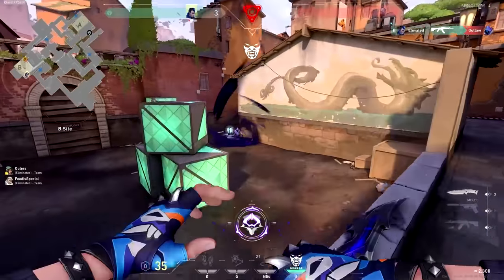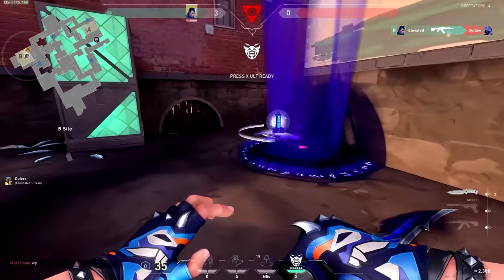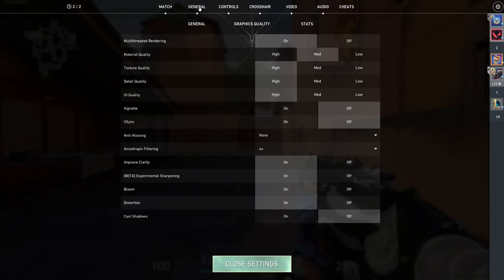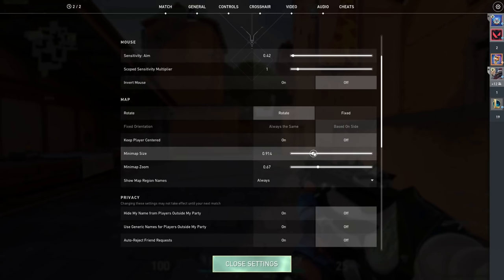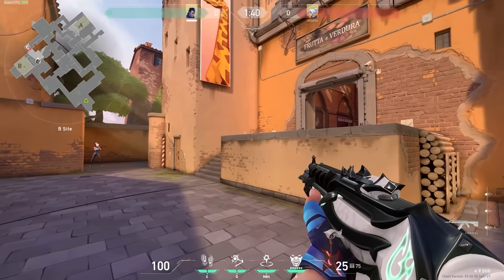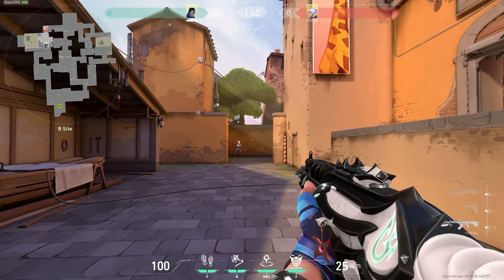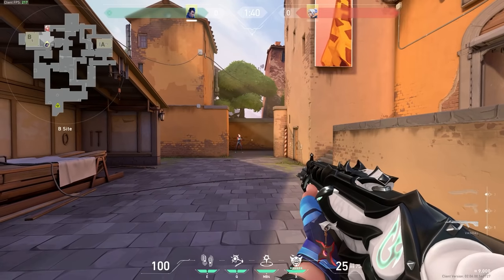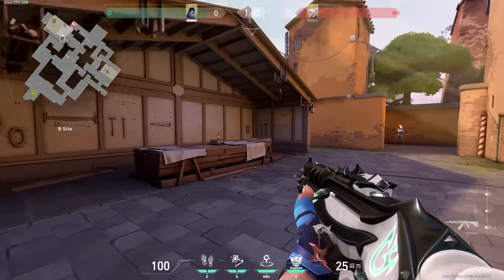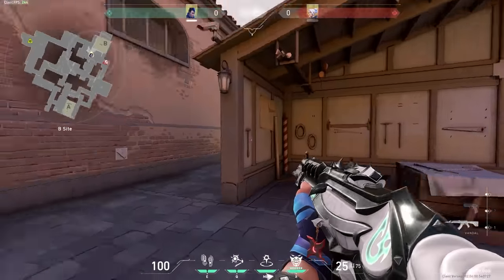In a game as fast paced as Valorant, you need to be able to read the minimap for info as quickly as possible. This is obviously easier to do when it's bigger. So I have my minimap set to maximum size and zoom it in to just below where parts of the map get cut off by the frame. This way I can see the entire map at once and take in as much info as possible with a glance. I've seen a lot of videos preaching rotate versus fix and I think it's really all about preference and what will allow you to take in the most info in the shortest amount of time.